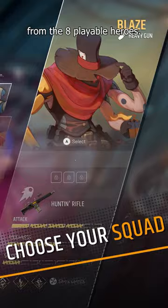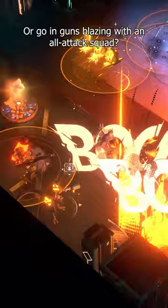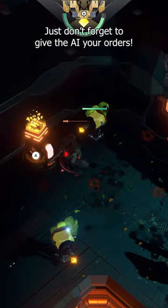First things first, choose your squad from the eight playable heroes. Will you go for a balanced DPS, support, and medic combo, or go in guns blazing with an all-attack squad? The choice is yours. Play in co-op up to three players, or go solo and switch between the heroes in your squad. Just don't forget to give the AI your orders.